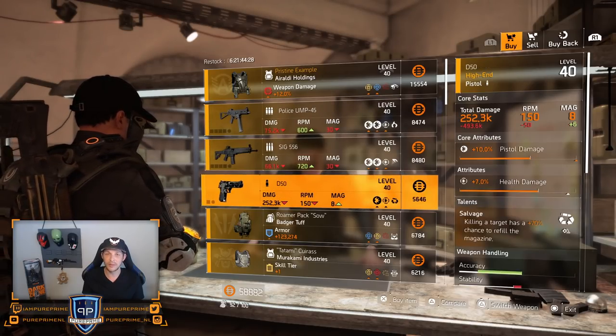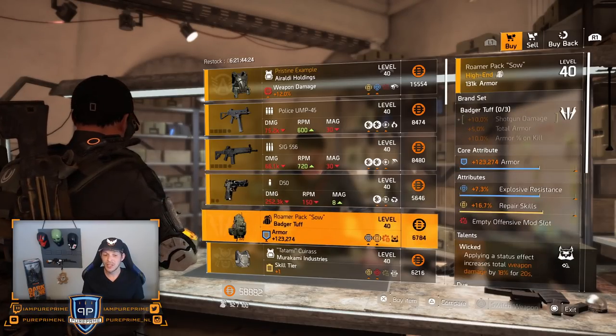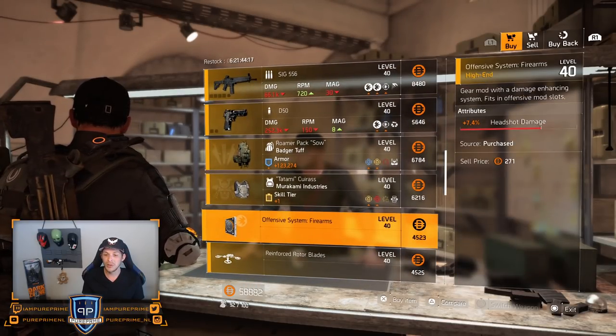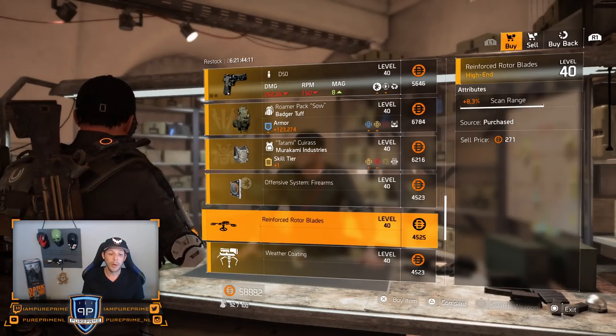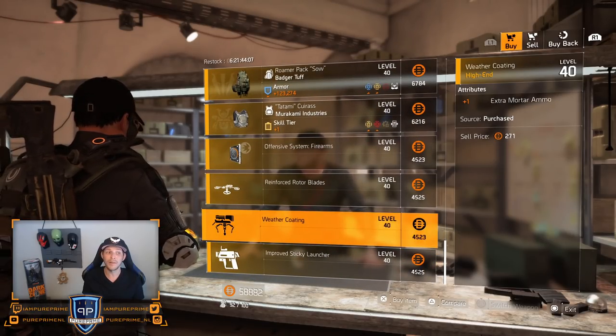Maybe that D50 if you're still looking for one to craft your Liberty. This Badger backpack is decent, not my style, just like the Murakami. Then maybe buy the 8.3% scan range for your drone if you're still looking for it, but yeah, just leave the rest — a little bit too high and you can find it in the open world as well.